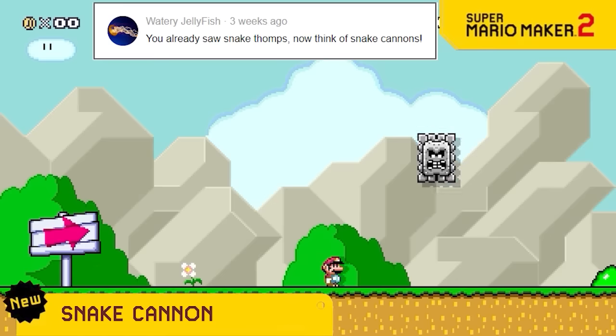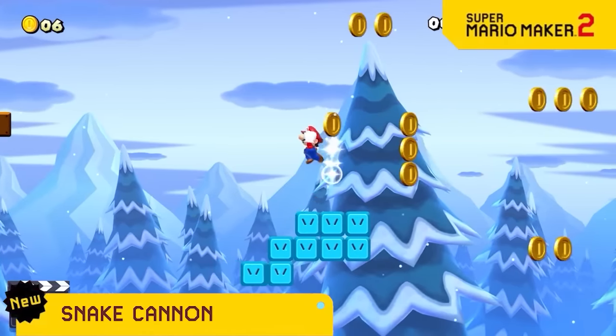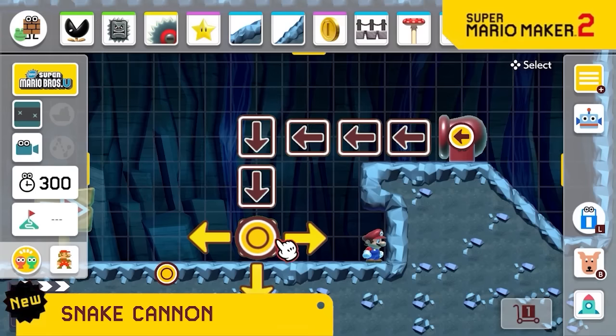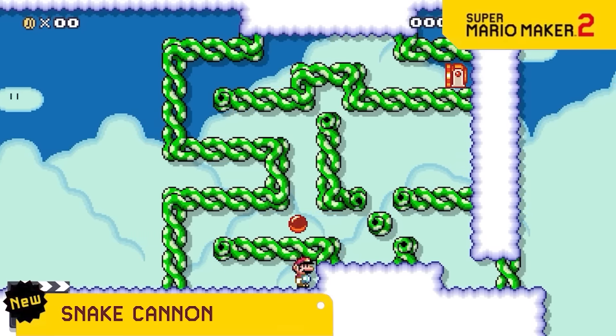What other ad companies do you think we should pair with for features in the game? Let us know in the comments! With snake thwomps and skewers being such a great terrible update, we decided to give the snake ability to another beloved item, the Cannon. Just drag any direction and there's no way the player will know where it's gonna go. Just think of all the great awful possibilities.